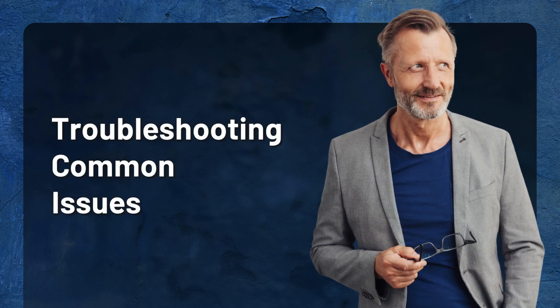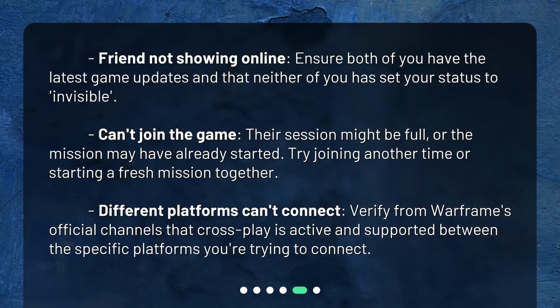Troubleshooting common issues: Friend not showing online? Ensure both of you have the latest game updates and that neither of you have set your status to Invisible. Can't join the game? Their session might be full, or the mission may have already started — try joining another time or starting a fresh mission together. Different platforms can't connect? Verify from Warframe's official channels that cross-play is active and supported between the specific platforms you're trying to connect.